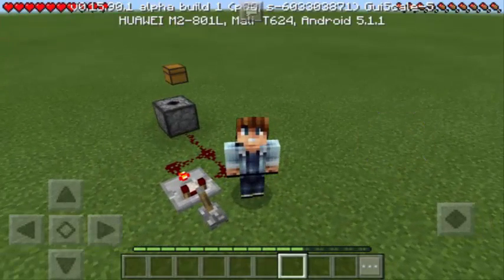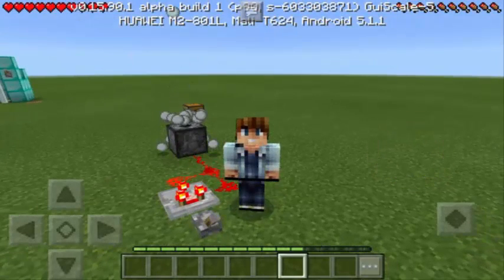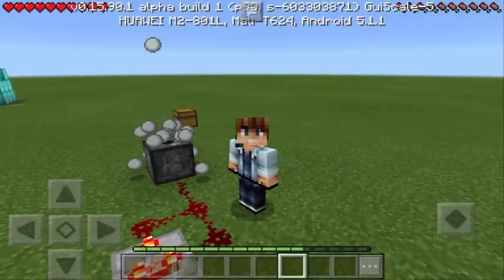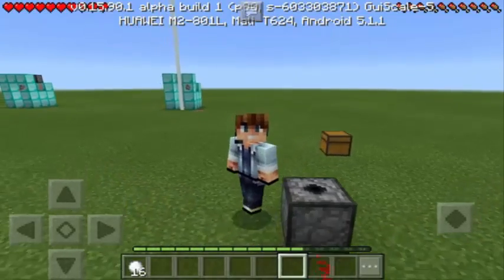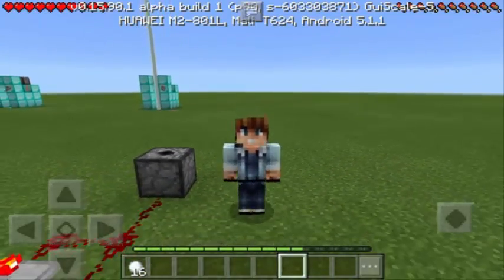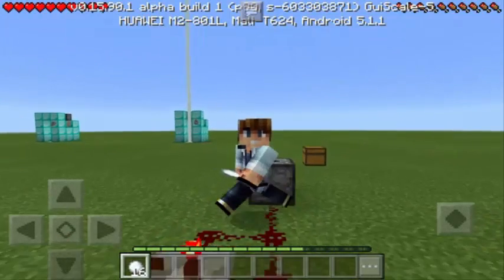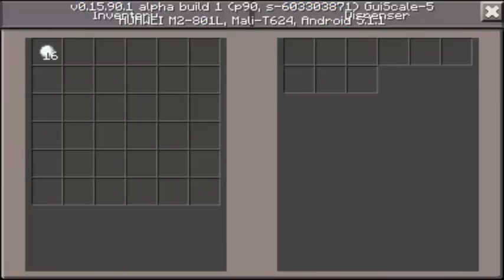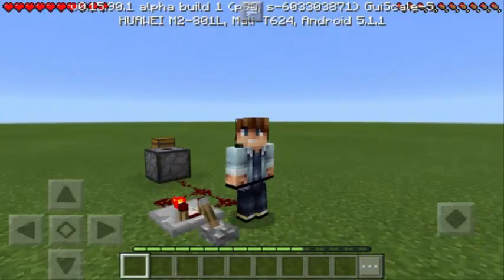Now let's do it — let's turn it on. As you can see, the dispenser is now shooting some snowballs. Let's see what will happen. Now let's see what will happen if we put the 16 snowballs back into the dispenser and turn the machine on once again.